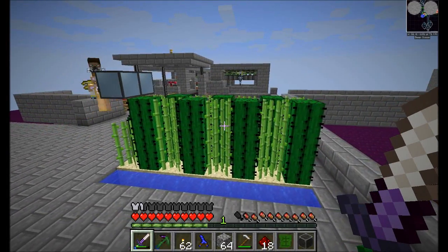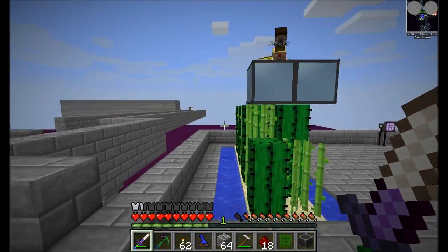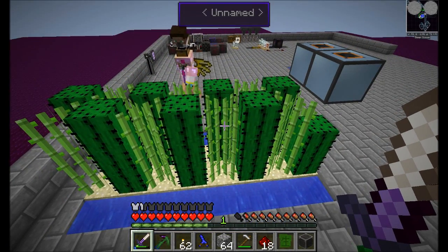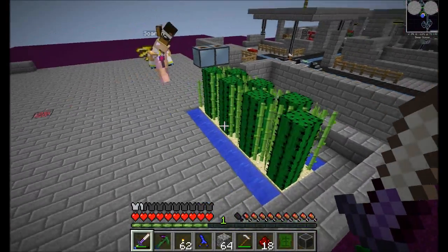What are you building, Zorin? You wanted sugarcane, so I'm making sugarcane and cactus. I thought cactus couldn't grow with a block next to it. They can if the block is not solid, which is why sugarcane and cactus always grow them together. Neat.